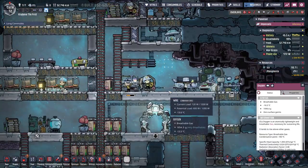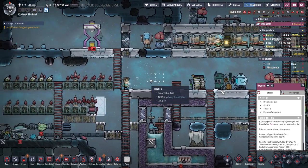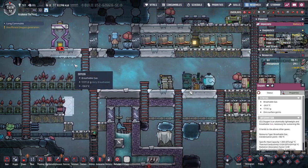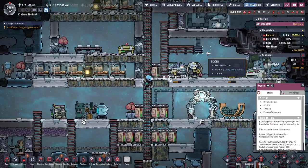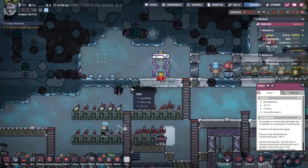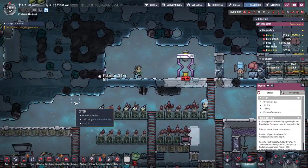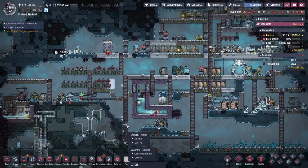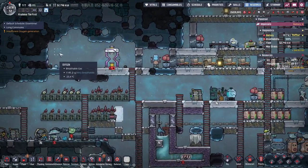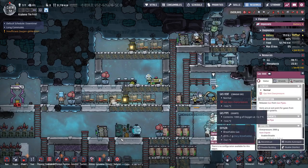We've still got gas pressure of... it's two kilograms per tile here, but way over here further away it's only about one. I probably should have a second gas vent. By having another pipe, we would reduce the amount of time this gas vent is freaking out.